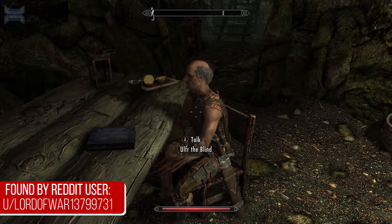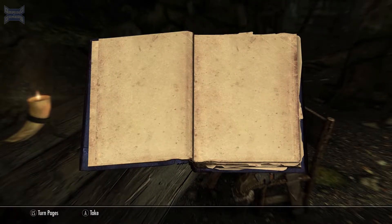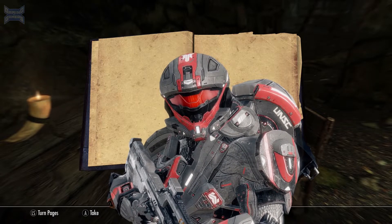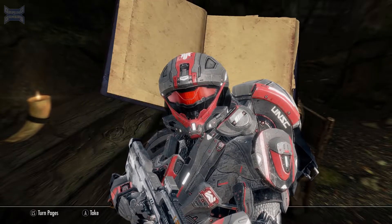While still in Skyrim, see if you can find Ulfur the Blind. When you search his belongings, you'll notice that he has a book, and within that book there are no words written in it. This is of course because he is blind, although it doesn't make much sense for him to have a book in the first place unless it was written in braille — but the developers could only show so much detail with the graphics at the time. I still give them points for effort.